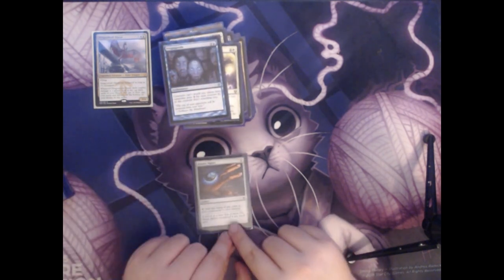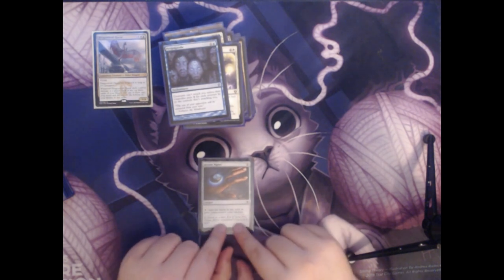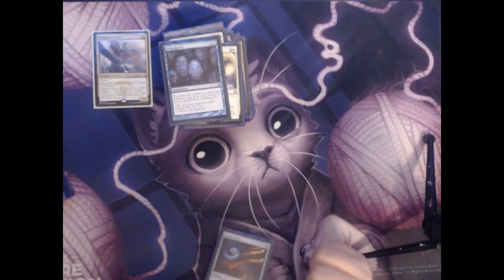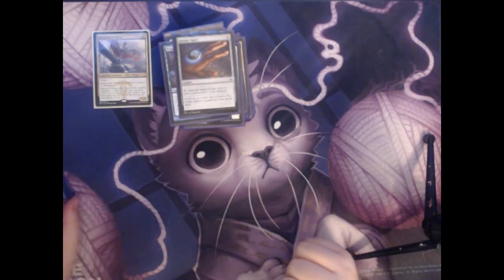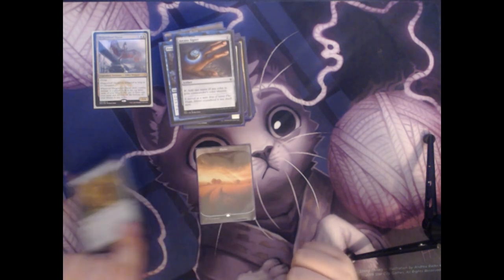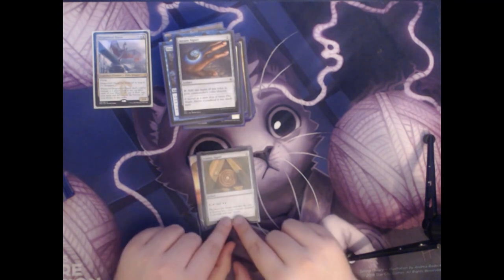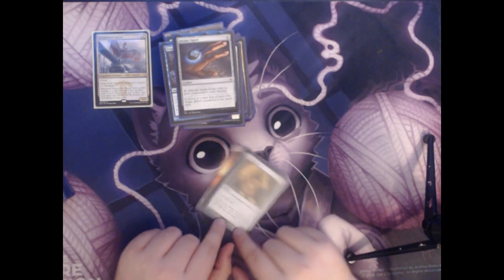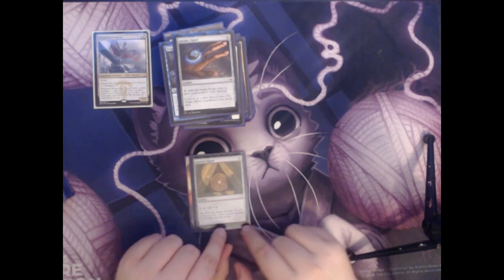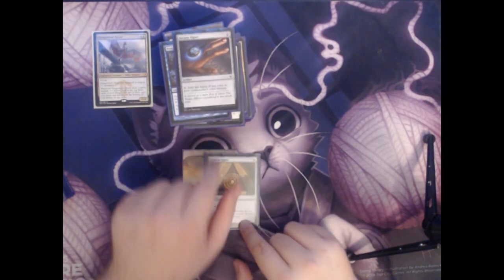Next we have Arcane Signet — two colorless for an artifact that taps to add one mana of any color in your commander's color identity. We also have a Plains and an Azorius Signet. The Azorius Signet is two colorless for an artifact — you pay one mana and tap it to add a blue and a white to your mana pool. Essentially it ends up just becoming another mana rock that adds one.